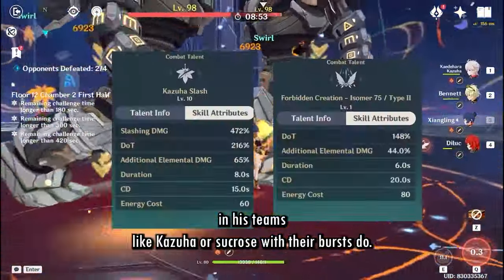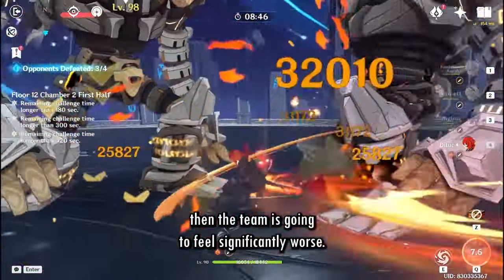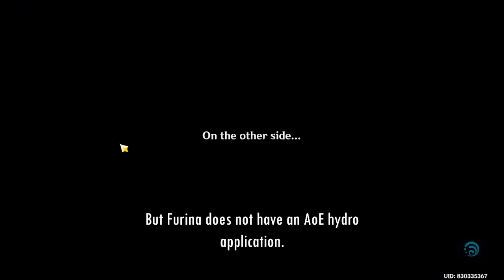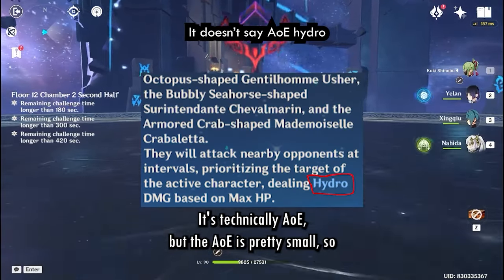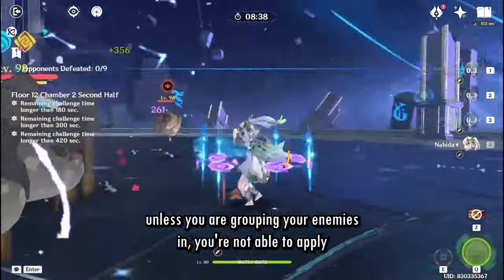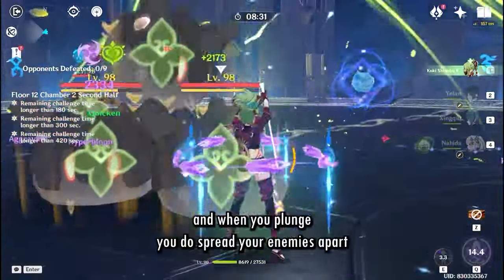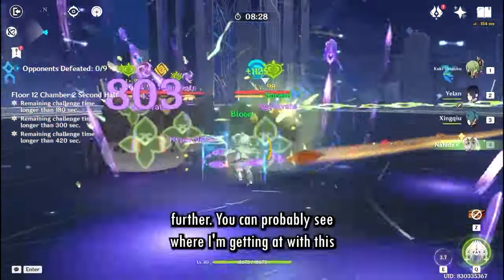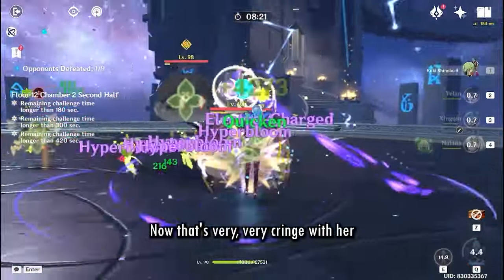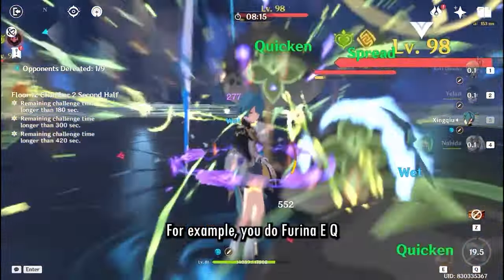Xianyun doesn't provide any additional Hydro application the way Xiangling's burst or Sucrose with her burst do. And even with Furina — first of all, if there's more than one enemy, the team is going to feel significantly worse. Furina's buff is great, but she doesn't have true AoE hydro application. Unless you're grouping enemies, you can't apply hydro to all of them. And here's the thing: Xianyun has no form of crowd control, and when you plunge you spread enemies apart further.